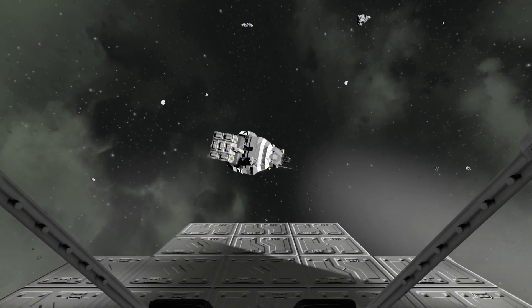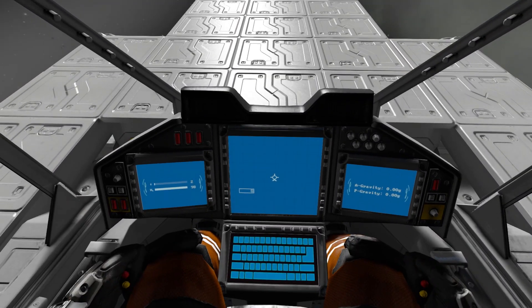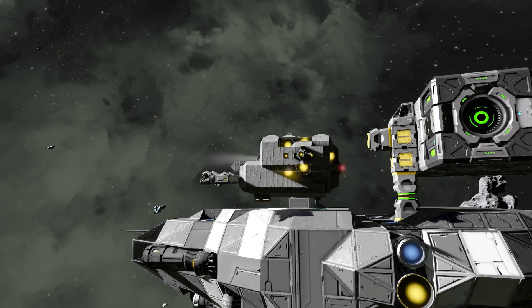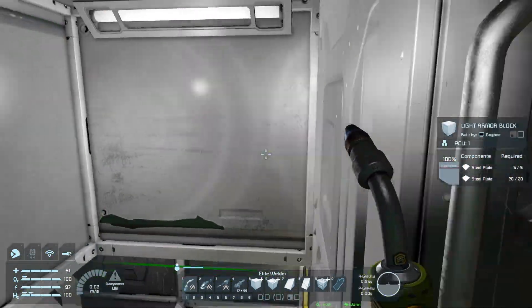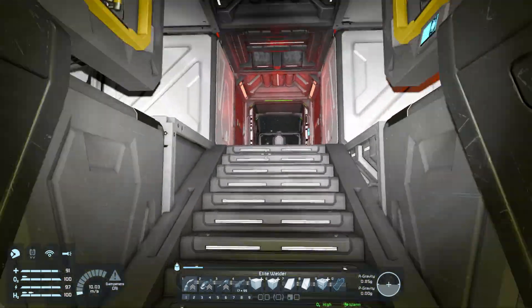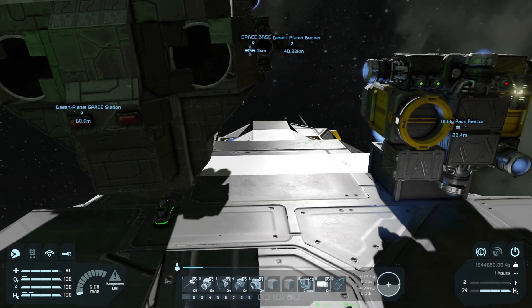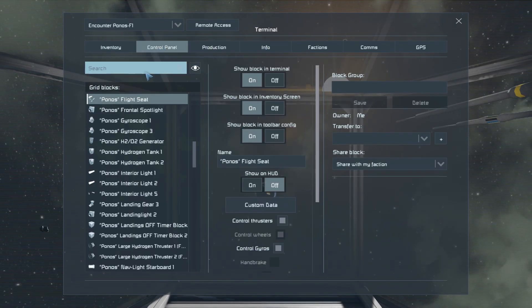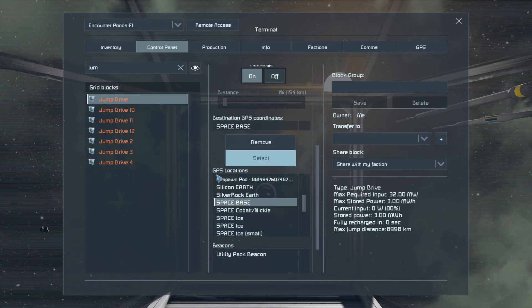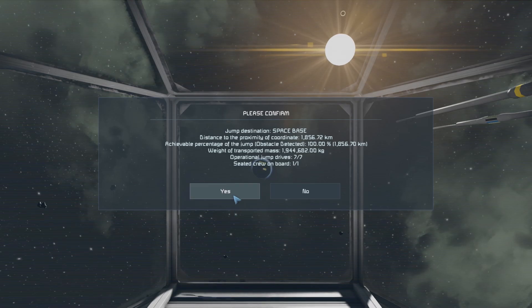No fighting this time — I've got things planned, no fighting. Oh hello, Ponos! And that's close, we're all good to go. I never closed that — why not. Okay, Space Base — that is our main space space. Let's go say hi. I should be able to make that in one jump. Space space — select. Distance to the proximity of the coordinate: 1800 kilometers. A hundred percent achievable. We're all ready to go — bam.